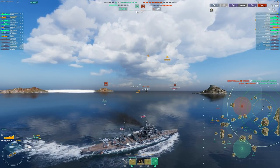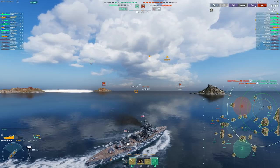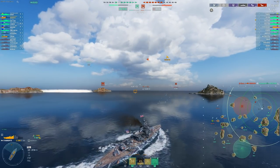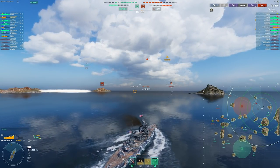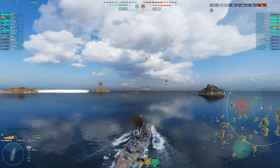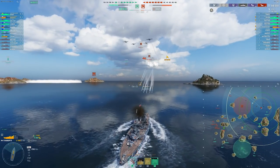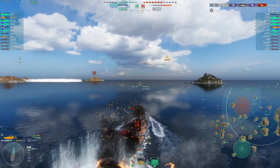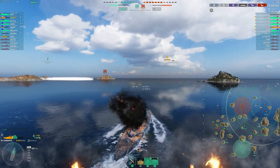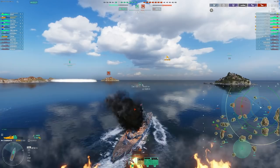Unfortunately the CV kills our destroyer, and now we're left in a tricky situation where that carrier can just focus us the rest of the game. But we do have an extra heal because we're running Cunningham. So that's the early game decision-making — it's still 12 minutes on the clock and we're already in the enemy spawn in a Warspite. I pushed really, really hard this game, and you can see the enemy team is pushing out that 1-2 line, just like we predicted.